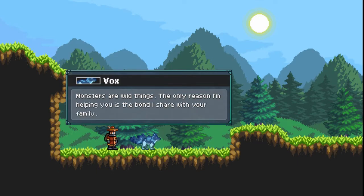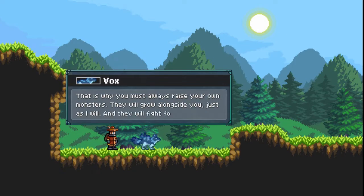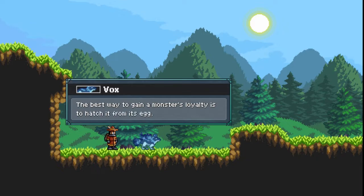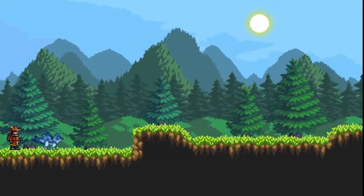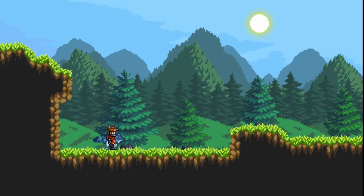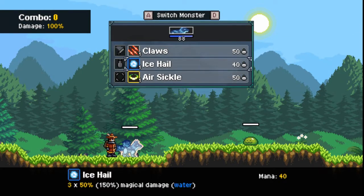The reason I'm helping you is the bond I share with your family. Okay, well then. So you're saying you're not gonna help me through my path and journey? Teach me the ways of how to catch other monsters so I can replace you since you're being so mean to me. Okay, spaces to jump. Oh, as soon as you see each other you just start fighting. Space is pretty much used for everything apparently. This is why I say it's kind of like Pokemon-inspired.